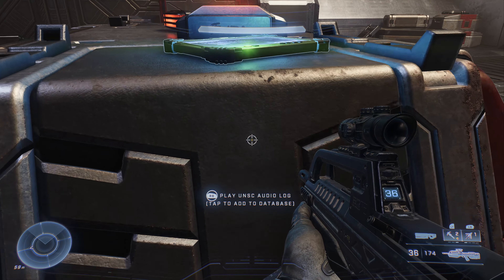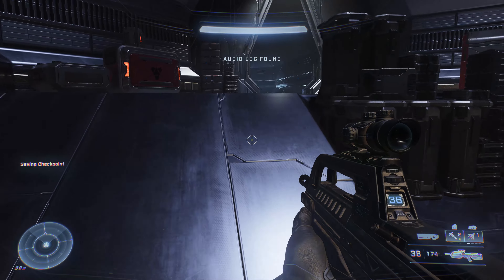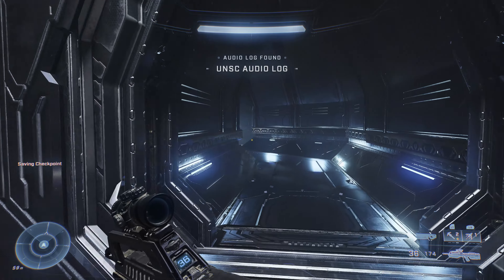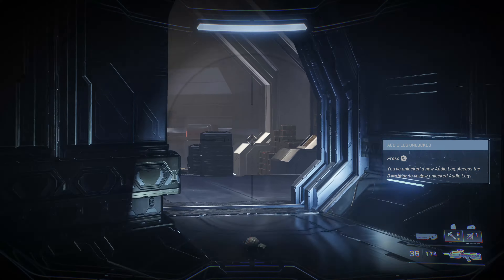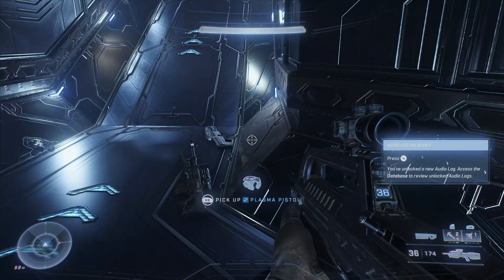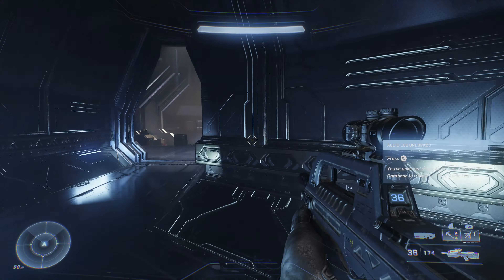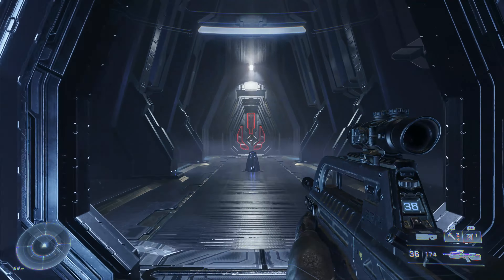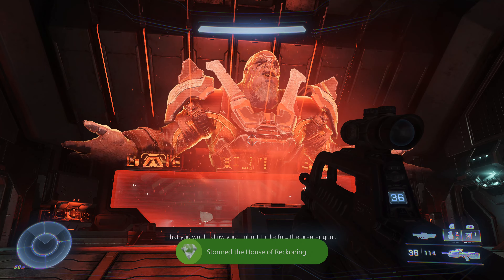In this room there's going to be a data pad on the table that's beeping at you — pick that up. If you go the other way you might miss it because both paths converge further ahead and lead to the end of the mission. You can actually hear the data pad beeping from the right path right at the end, so if you're being observant you can cut back for it — but you might as well take the left path so you walk right past it.